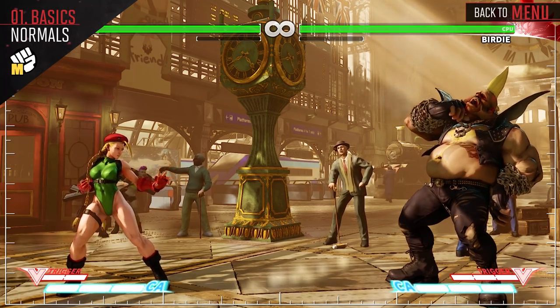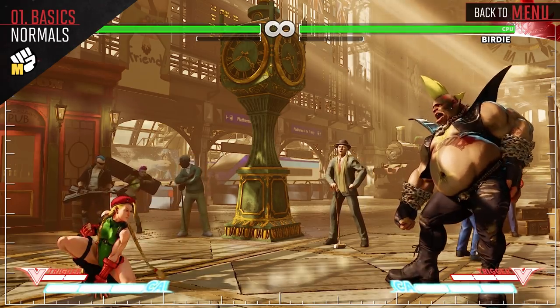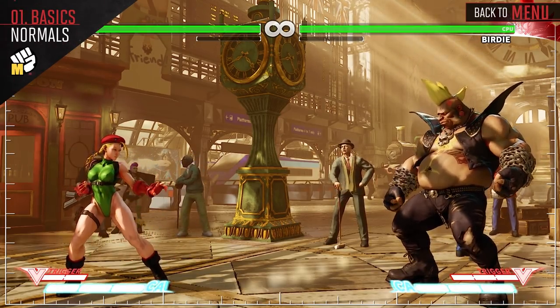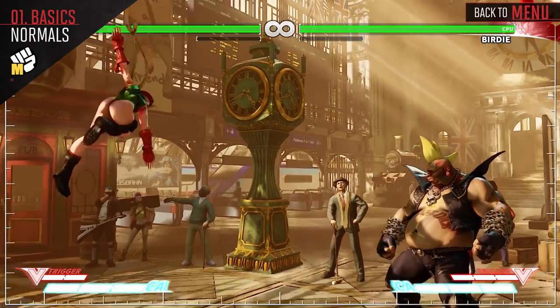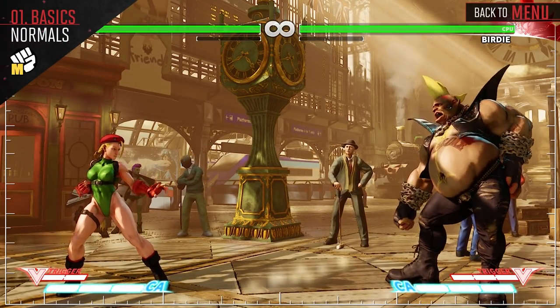Standing Medium Punch is your main combo starter that can link into most of your moveset. Crouching Medium Punch can link into itself and is special cancelable. Jump Medium Punch is a good normal to come down on opponents with, as it has less hitstun than your heavy attacks and can cause a mixup.